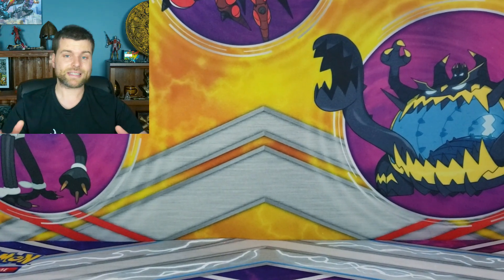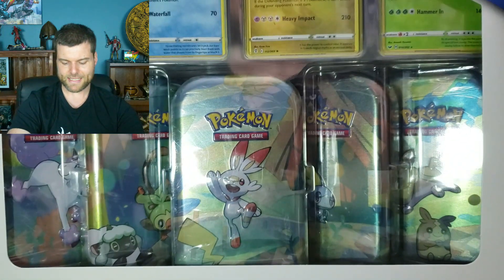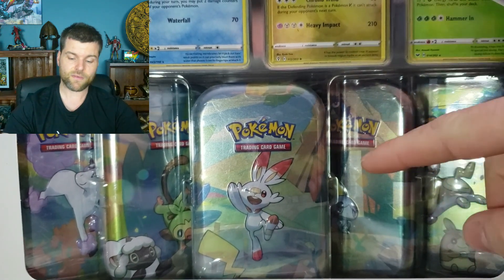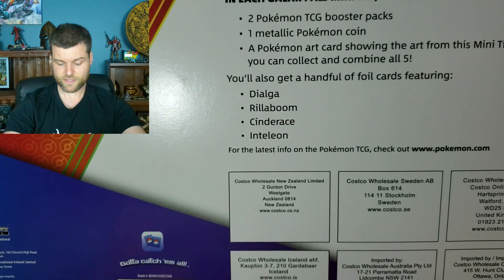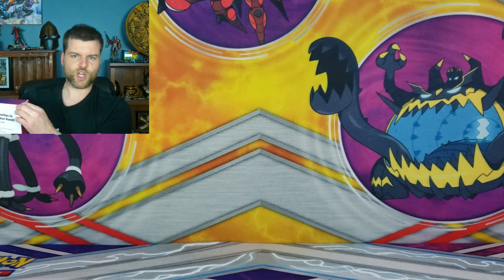We're going to be opening up two different Costco bundles, both containing Evolving Skies. First, let's jump into the 5 Mini 10 Pack Combo. We opened up this one before with some amazing hits. This is the Galar Pals Mini 10s. Without further ado, let's get this open.